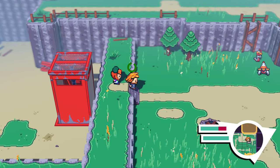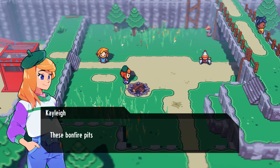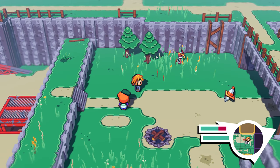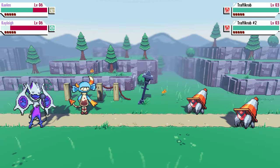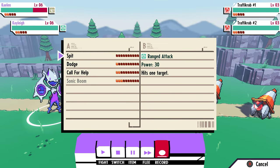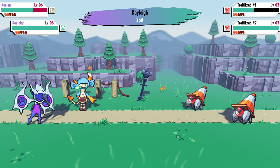Another really cool thing is that the attacks your monsters get are actually just stickers on the little cassette tapes they're stored in. So you can actually switch them out, as long as the other monster you want to give the move to is able to learn it as well. So there's a lot of customization right there.